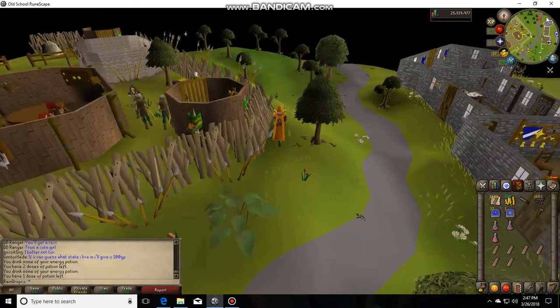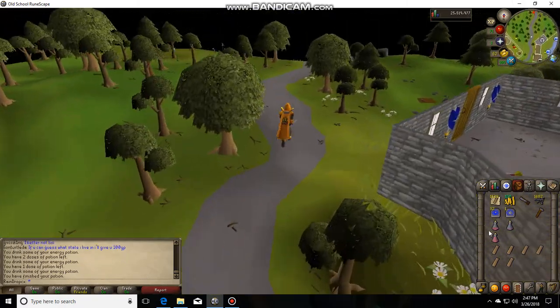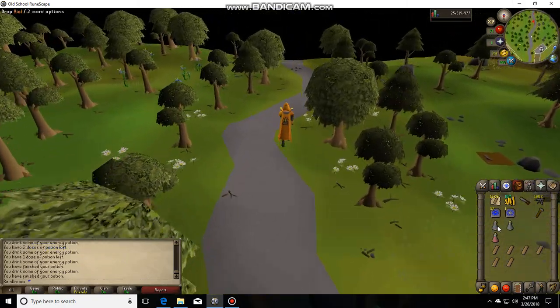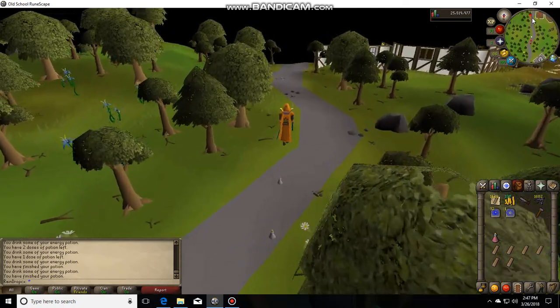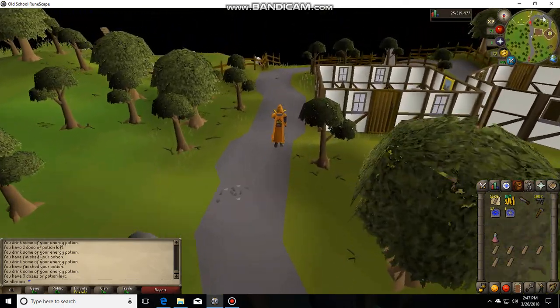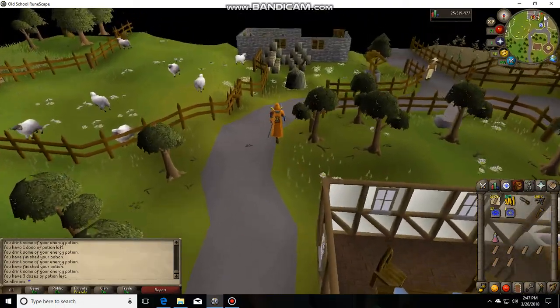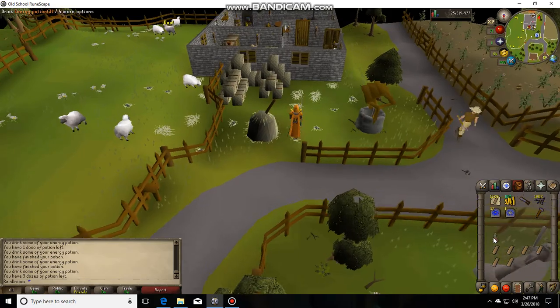We're getting there. Get some more energy potion — these are just the little ones. You can buy staminas, they'd probably help a lot more, but energy potions are fairly cheap and I had quite a bit of them in my bank, so those will work.